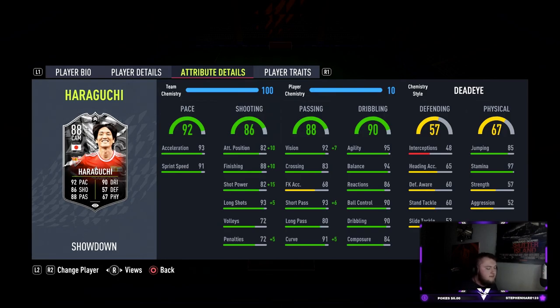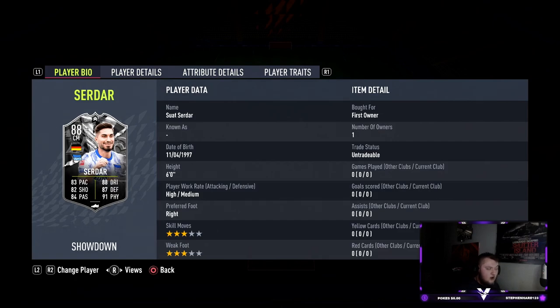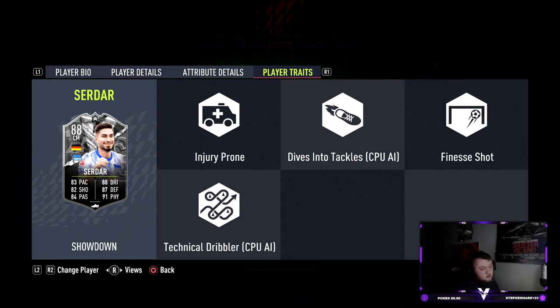We're also reviewing Serdar, and this card looks really good as a box-to-box. He's got high/medium work rates, is six foot, three-star three-star, and right-footed. One thing I really like on midfielders is a four-star weak foot, which he doesn't have, but his stats make up for it: 83 pace, 88 dribbling, 82 shooting, 87 defending, 84 passing, and 91 physical. He has the finesse shot trait, which I wasn't expecting, and his dribbling is quite high with really good defending and physical stats.